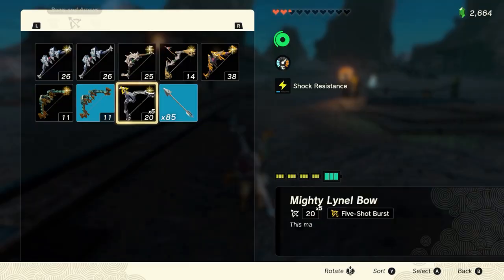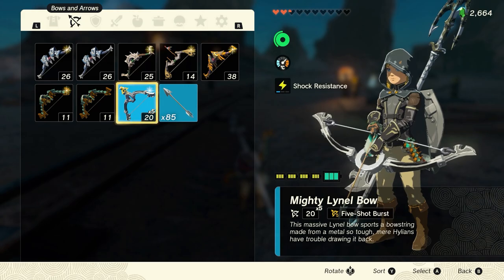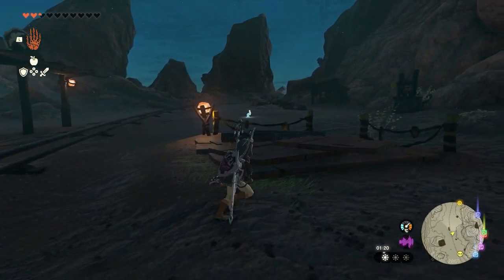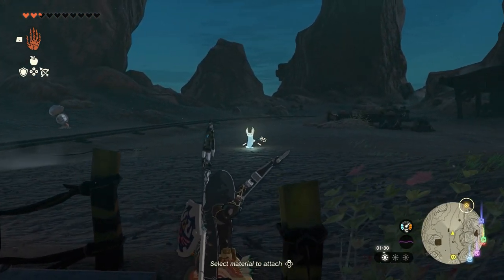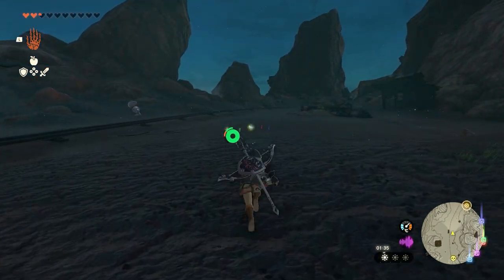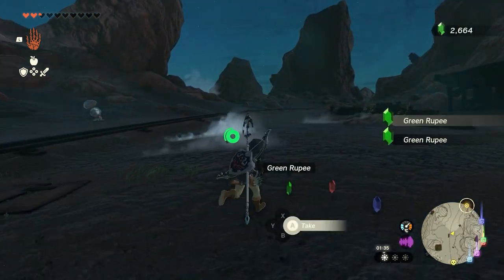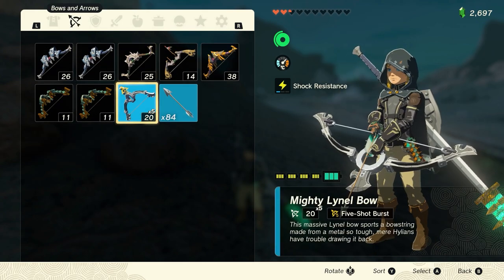Let's pick this one up - there we have it! Five-shot burst! A Mighty Lynel Bow x5 - now we have it. This basically means that you shoot one arrow and get five for the price of one, which is really helpful, also for duplicating items. When it comes to duplicating items with a bow, I will make a video on that quite shortly. If it's already live, please click the link in the upper right corner, otherwise you'll have to wait a few weeks.